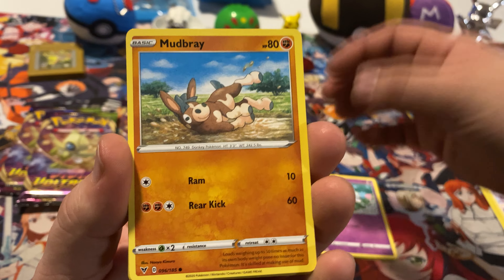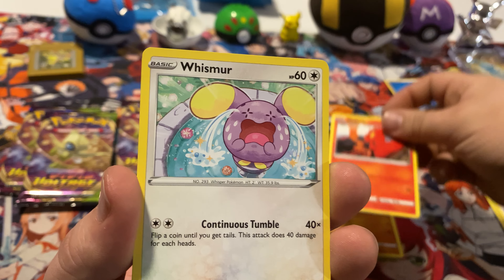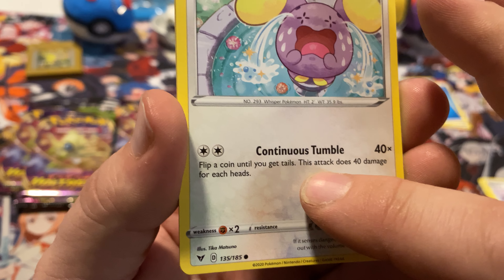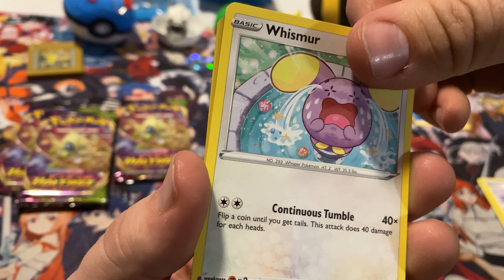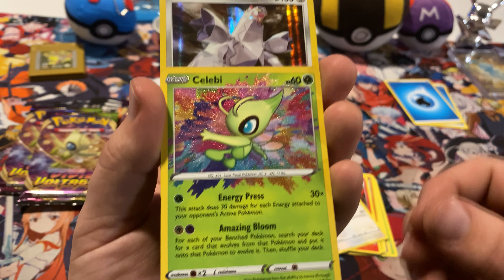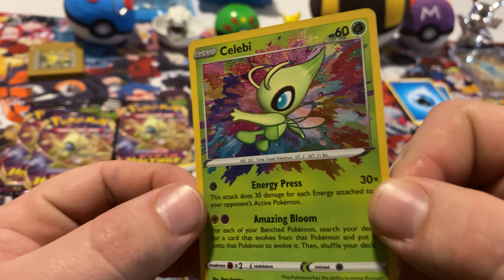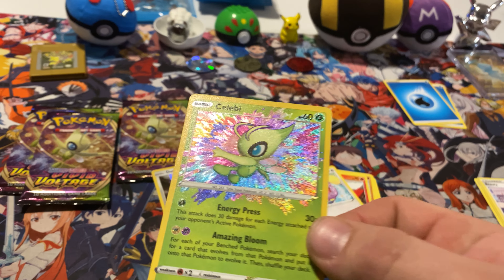He's like a little Fluffball. Look at that guy playing in the mud — so cute. Look at that Slugma. Who made him cry? Flip a coin until you get tails — this does 40 for each heads. That could do some serious damage for a non-evolved Pokémon card. Oh my God, dude. I don't know what this is worth but it looks cool. That is such a cool card — Celebi! Heck yeah, man. That is so cool looking.